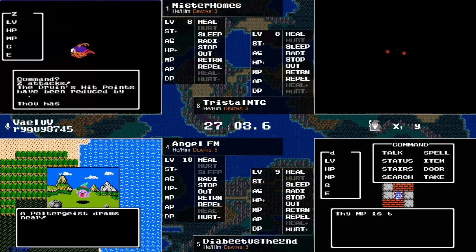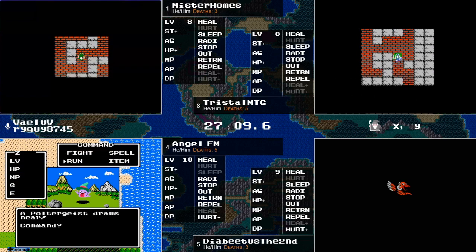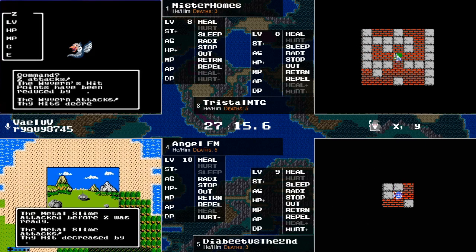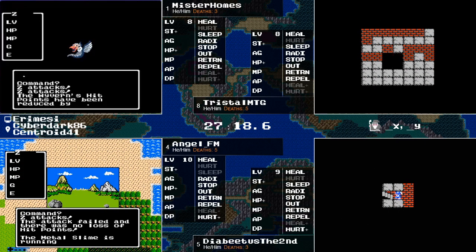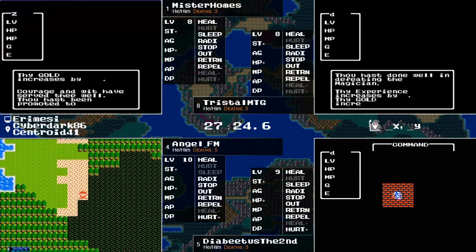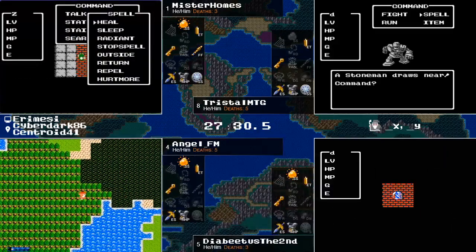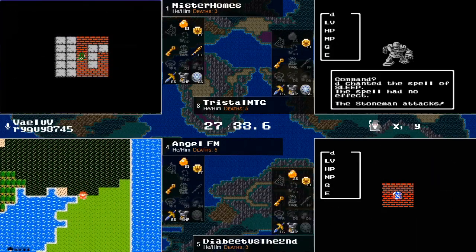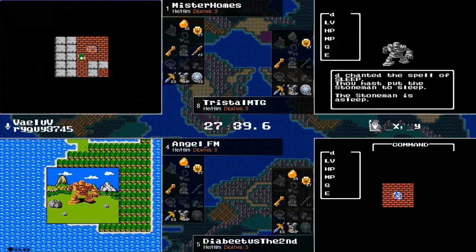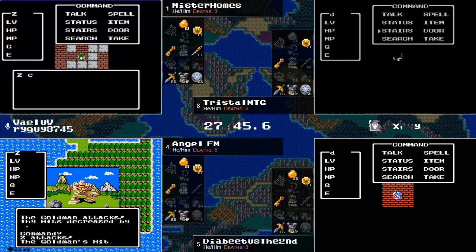Mr. Holmes and Tristol are both in Garenham's Grave. Did Tristol pick up his Erdrick's Sword? Yes — they all have their Erdrick's Sword now. We're about to see Diabetes check the bottom chest — this is a big deal for Angel actually, to see if it's a key item or something he won't miss. And there you go — it's just gold. Great news for Angel. Diabetes will take this opportunity to grind a little gold and try to buy his Silver Shield. That's good news for Angel — he will probably never go back to that chest.